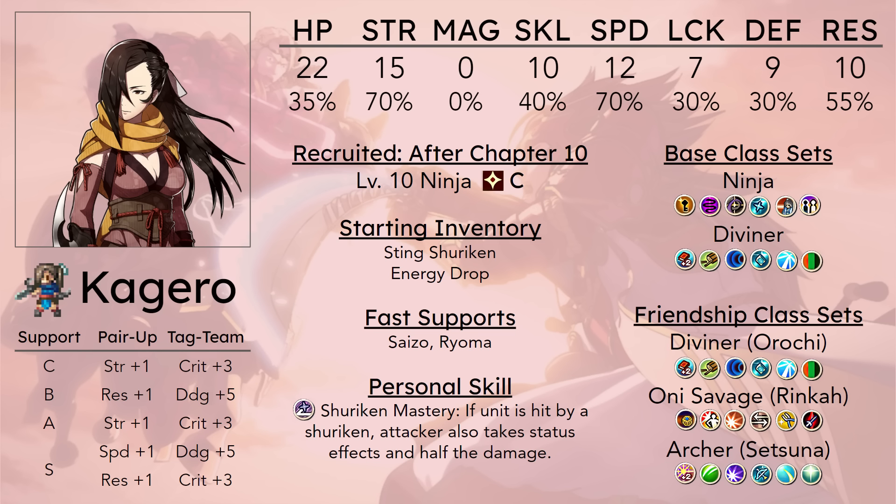Her personal skill is not very good though — it is Shuriken Mastery. If this unit is hit by a shuriken, the attacker also takes the status effects and debuff damage dealt to Kagero. It is extremely rare that you're going to find a situation where this is useful. She will probably be comfortably killing every ninja she comes up against in one round anyway, and dagger-using classes are extremely rare in Birthright — there are a few maids in late game, and a few dagger users in paralogues, but they are the rarest weapon type.